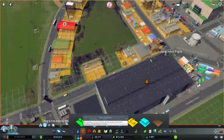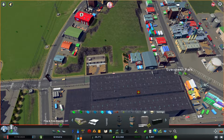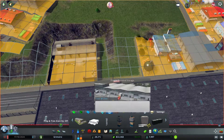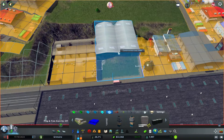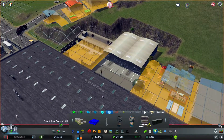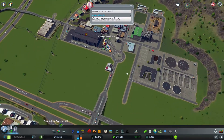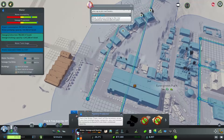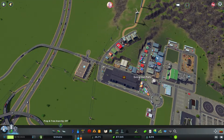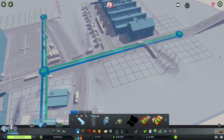We also have demand for industrial. We could build something small here — it fits and gives a bit more to fix the industry demand. Let me unpause and see how it looks. We have pipeline problems — this isn't connected — so we'll just connect it. We already have two trams running on the purple line.